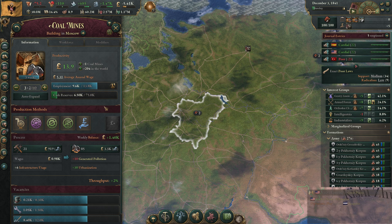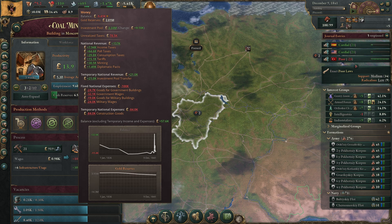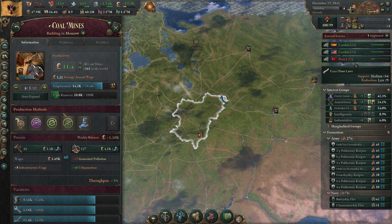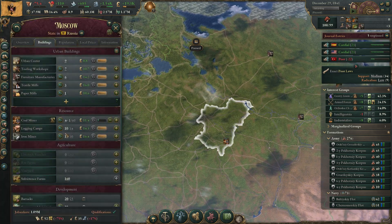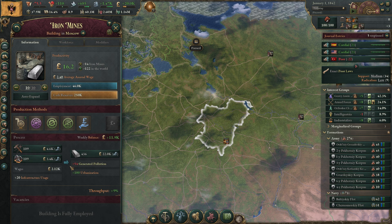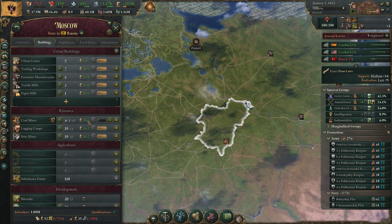The coal mines are coming online and everyone wants to work there because it's very profitable in Moscow. The coal price is going down — and yes, the construction cost is going down: 83,000 then 82, then 81. That's exactly what I want to see. We still need more iron here though.